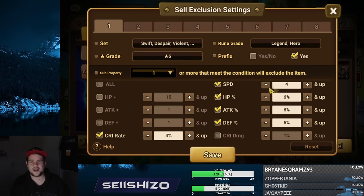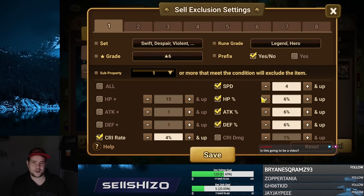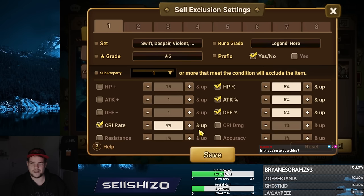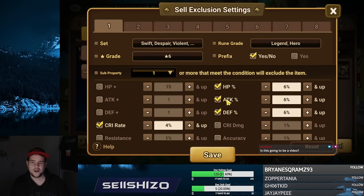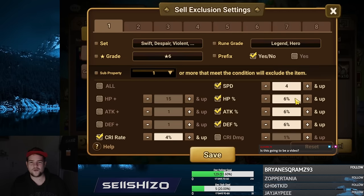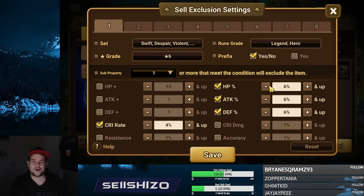For those I want to have at least a speed roll, at least an HP roll, and like any percentage roll of a certain grade. The reason I go kind of low on this is because a four speed could become a 22, a four crit rate could become a 22, a six HP could still become a 30. So I decided to go with sixes on these because that makes the most amount of sense.